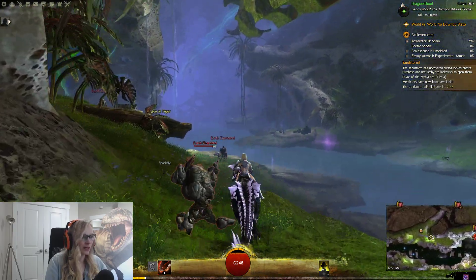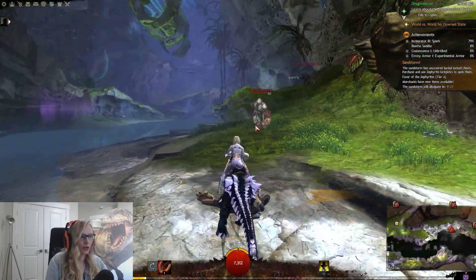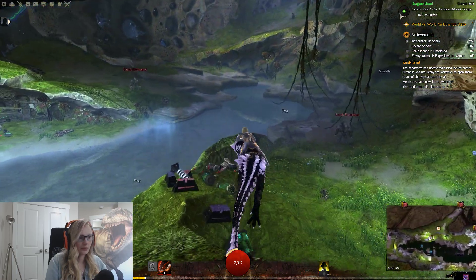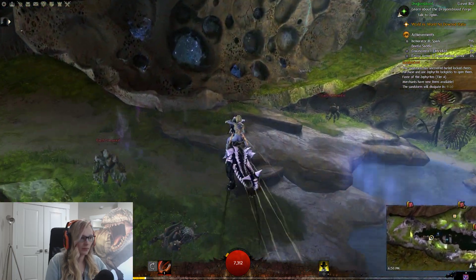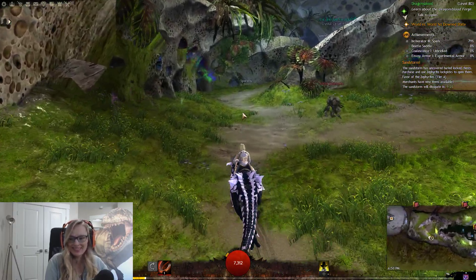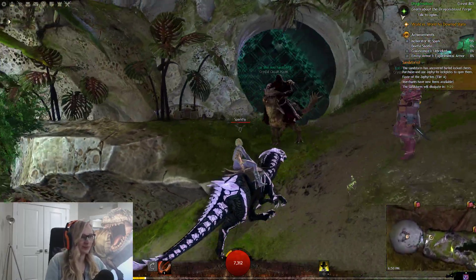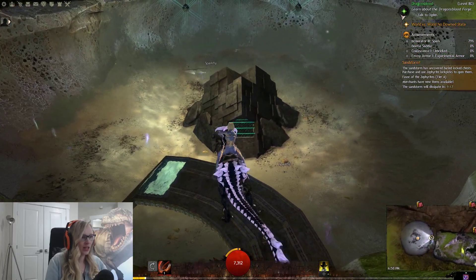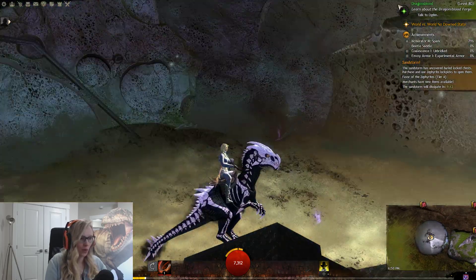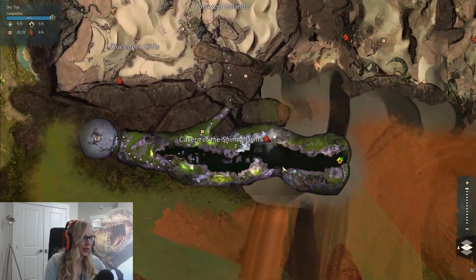This would be nice — our vista is right here. Then I'm going to show you where the other point of interest is. This is where you would be doing the season 2 collaborating of the waypoints, and this would be your other point of interest. And there's a hero point in here.